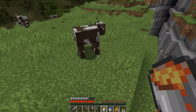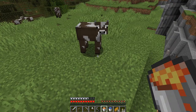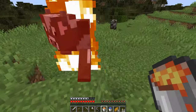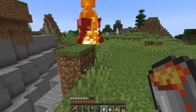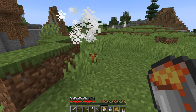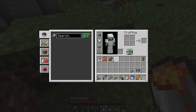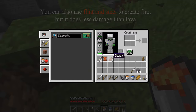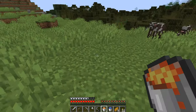In the early game, you may find that one easy way to cook food is to just skip the extra furnace step. Animals that die when they are on fire will drop the cooked version of their meat instead of just the raw version.